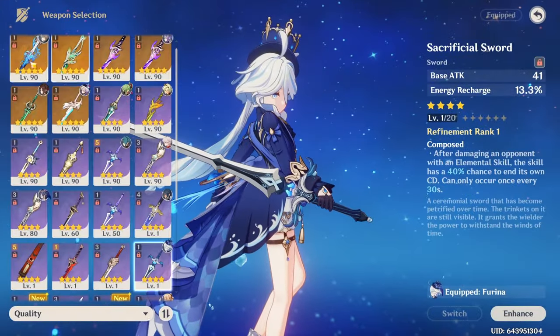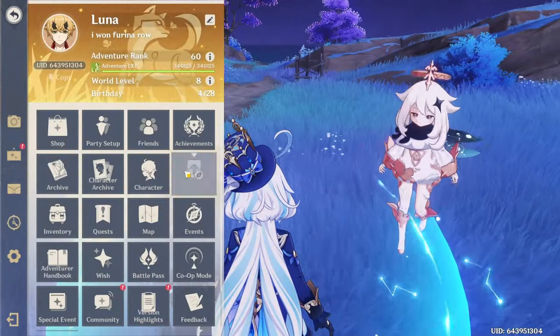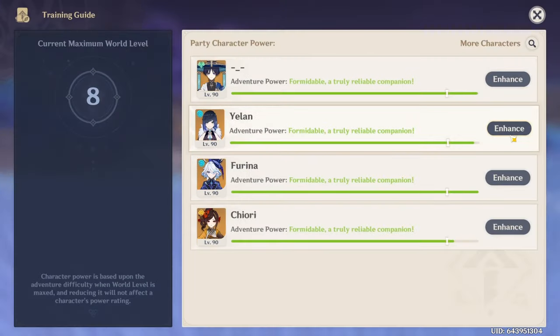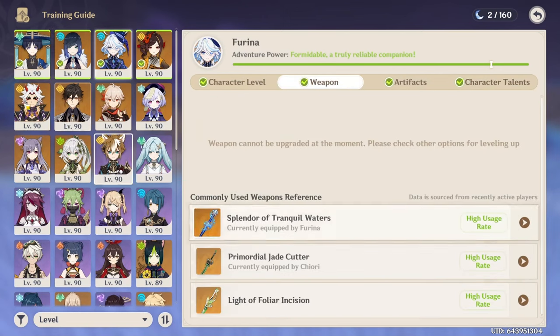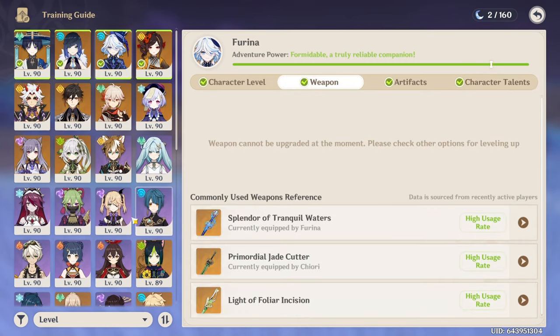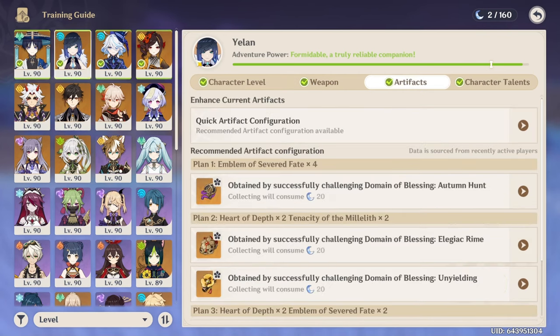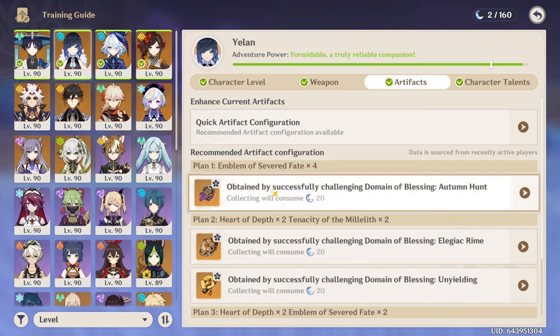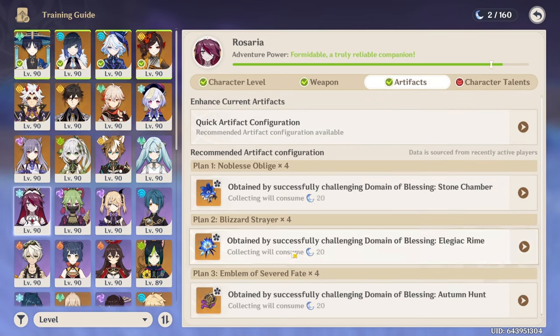Overall, they did a good thing with the Training Guide. A brief overview of what I wish they'd improve: they should recommend fishable weapons since they already recommend craftable ones. And for certain characters with certain weapons — like the Favonius Warbow on Yelan — you do not need to level it up at all. For artifact sets, I wish they specified which team comp each set is intended for, because someone like Rosaria would change her artifact set based on how you play her — Blizzard Strayer for freeze, Emblem or Noblesse for melt.